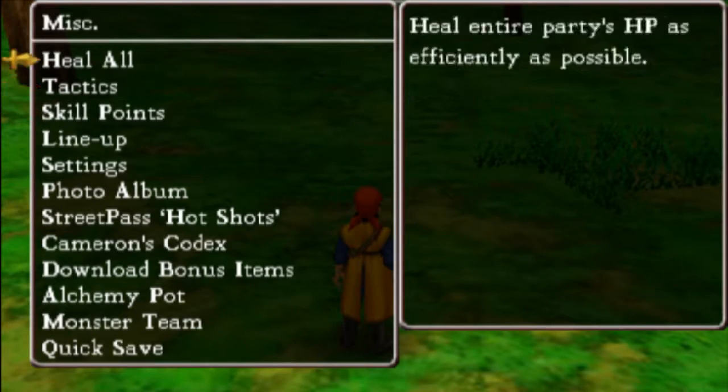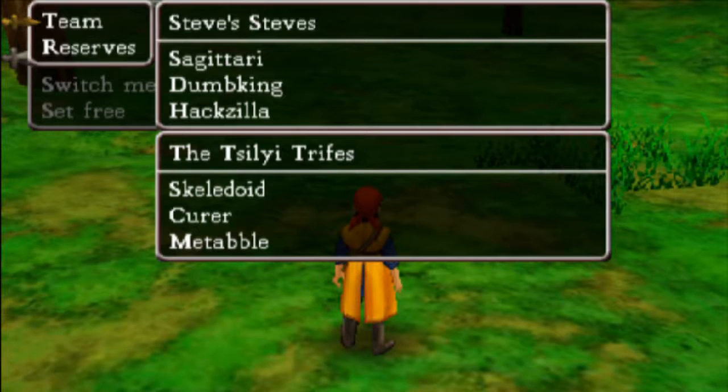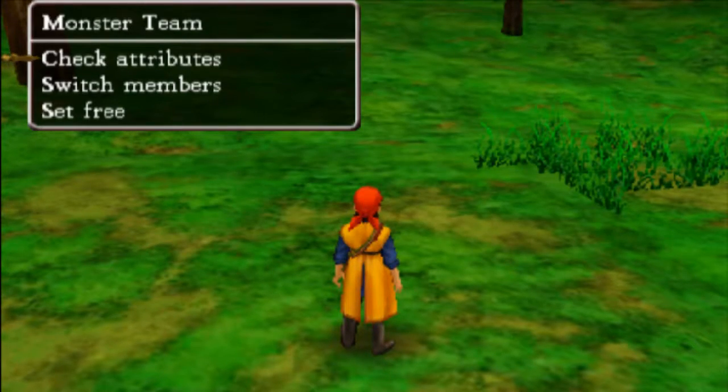My monster team for rank B — I'm pretty sure was Sagittari. No, it wasn't Sagittari. It was Cure, Dumb King, and Hackzilla. Pretty sure yeah — Cure, Hackzilla, and Dumb King — although it probably worked better if you went Cure, Stirrups, and Hackzilla, or Cure, Stirrups, and Dumb King.